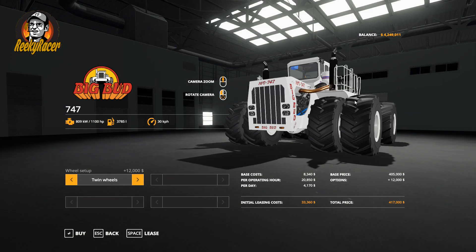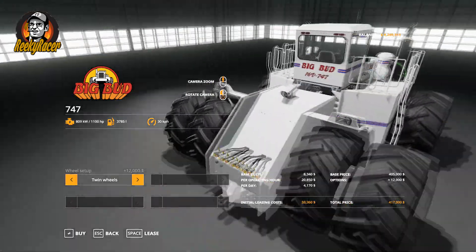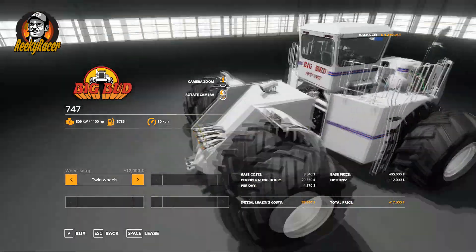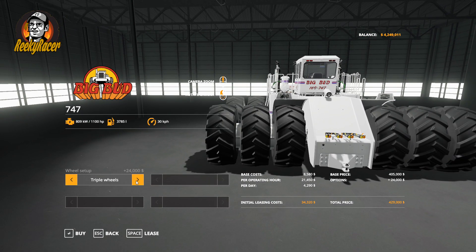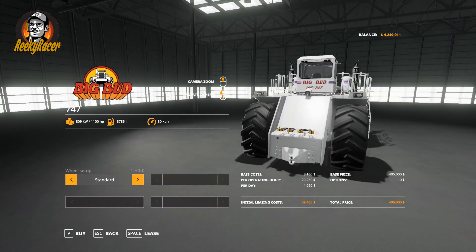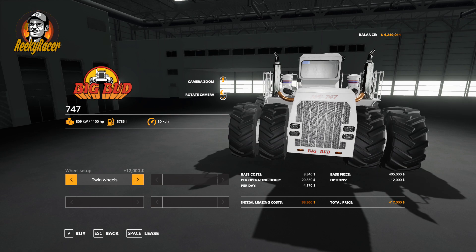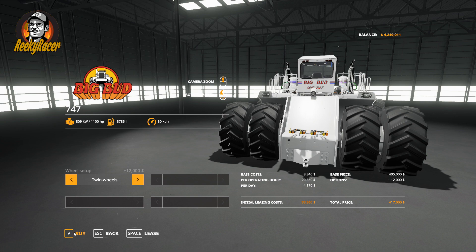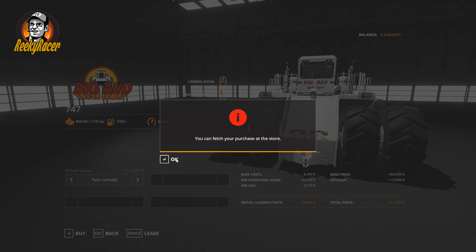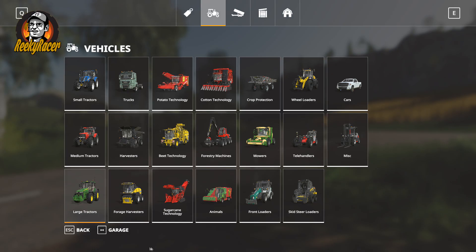We'll go back and look at the 747. There is the Big Bud 747 — you can zoom in and zoom out and have a bit of a look. It's really well detailed. These are actual tractors from the United States. This one can have twin wheels, triple wheels, or standard wheels. It looks a bit funny with the single standard wheels on it, but those triple wheels are just massive. We'll keep it with the twin wheels and buy that.